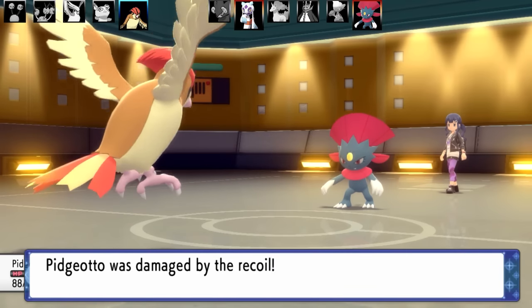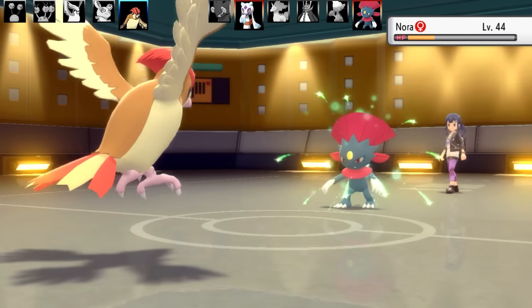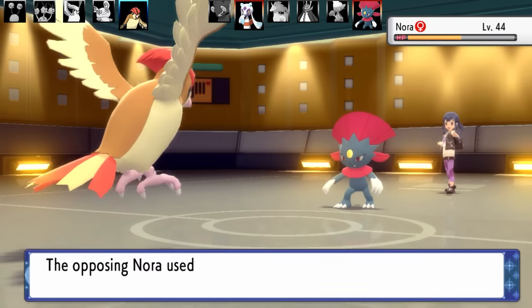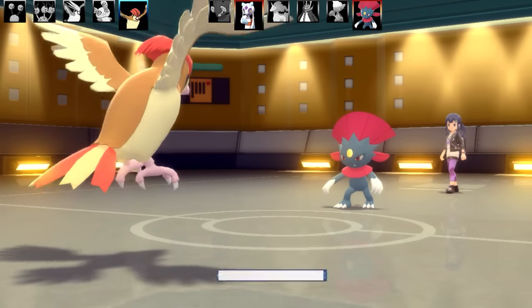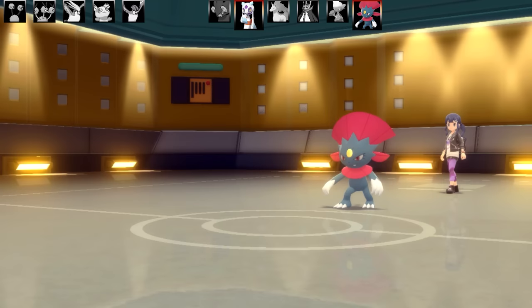Snover is going to have quite a hit from Brave Bird, though it lived it quite well and is eating a Citrus Berry. Now it's going to go for Ice Beam on my Pidgeotto — Pidgeotto is not going to like that one very much. That is going to faint it with a crit. I don't believe the crit even mattered — it still would have fainted Pidgeotto.